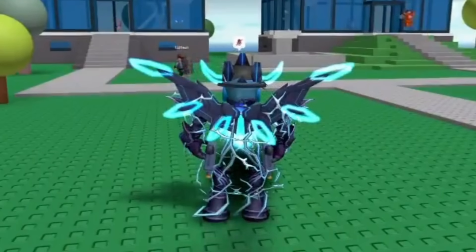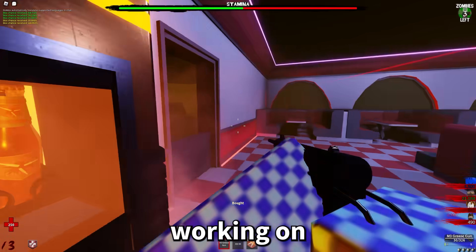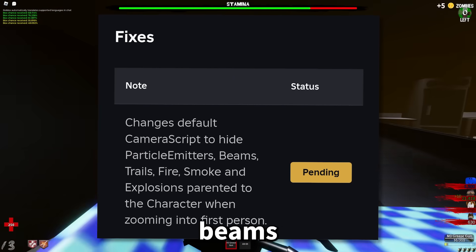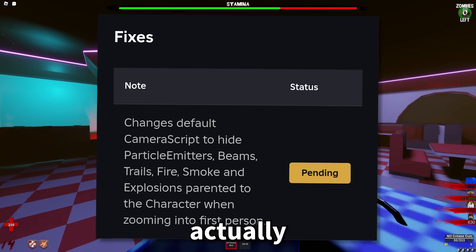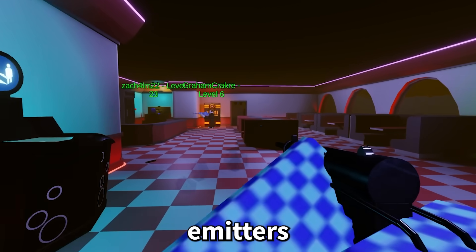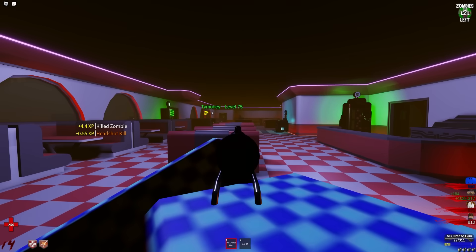Here's a video example from Bloxy News showing that when you go into first person, you have a lot of particles all over your screen because they're wearing the Core Blocks package and some event wings and stuff. It kind of just gets in the way. Roblox has it on their update roadmap — changes to the default camera script to hide particle emitters, beams, trails, fire, smoke, and explosions that are parented within the character when zooming into first person. That's awesome. I do think this might break some things, like games where I've put particle emitters inside the character. But the main thing is that it is fixed.